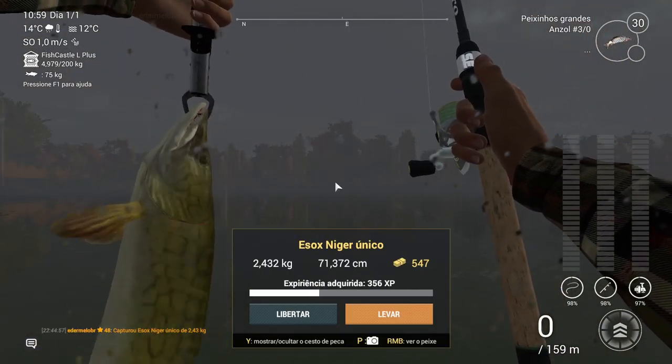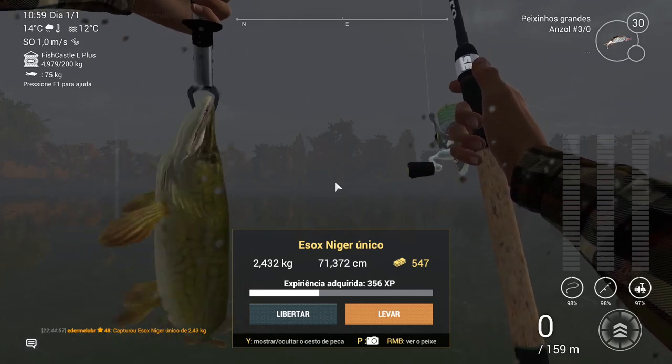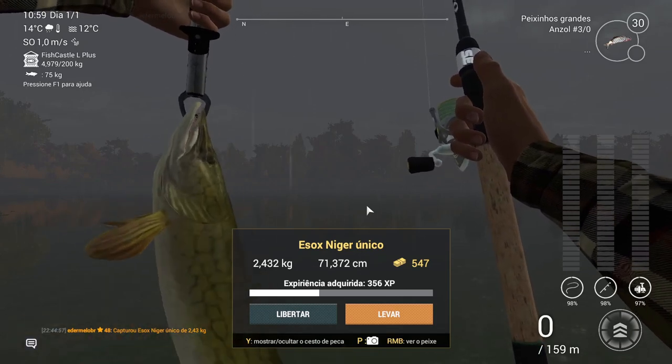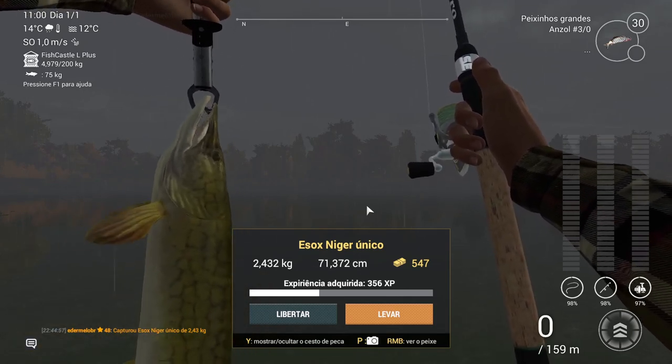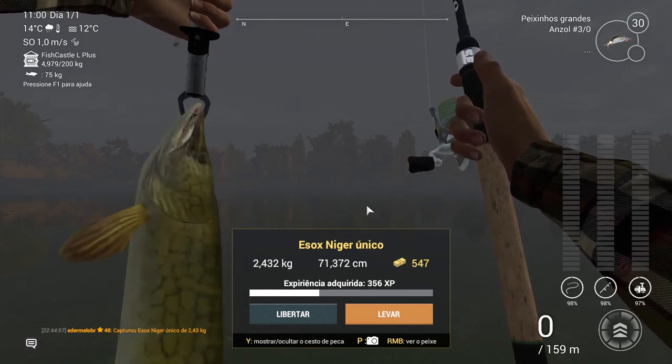E aí, pessoal! Consegui a captura do Exox Niger único. Deu aí, em dinheiro, 547 XP de 356. Deu quase 2,5 kg.